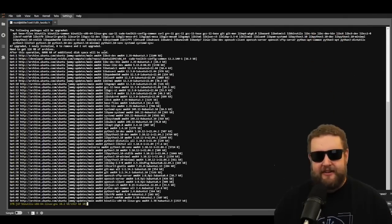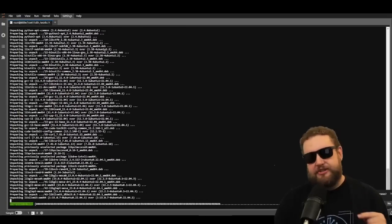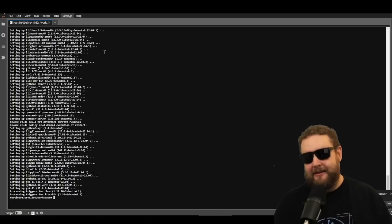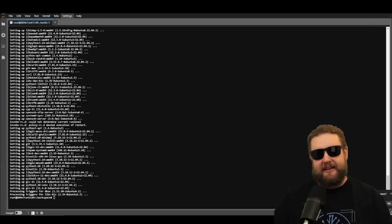What this does is update the package lists and the installed packages — basically checks to see if you have the latest version of Python, the latest version of drivers, runs through and checks each one, and if it's ready to update it'll update. That's all that command does: just gets you ready for the installation. The next command installs git, cmake, and make.